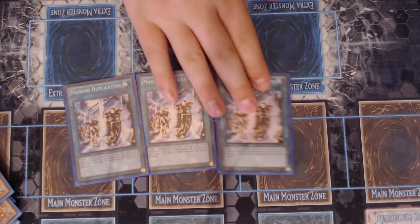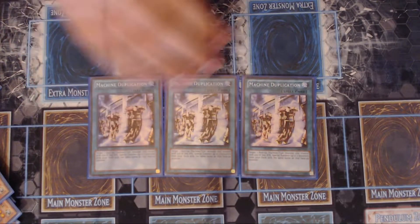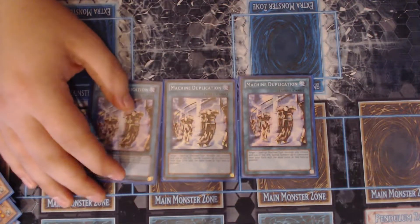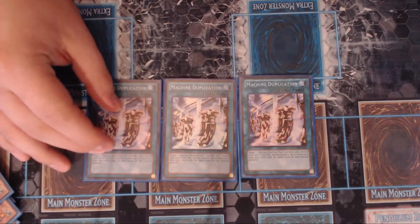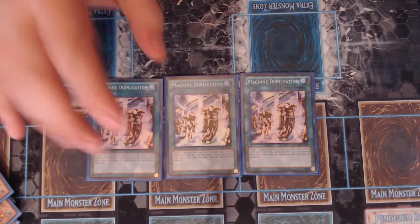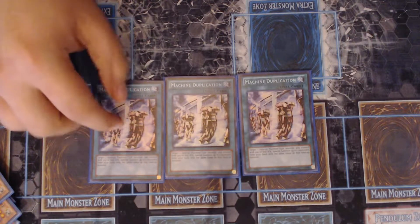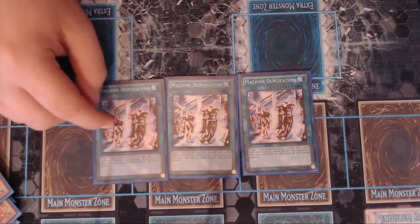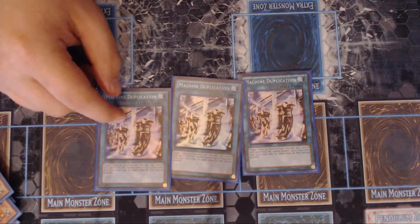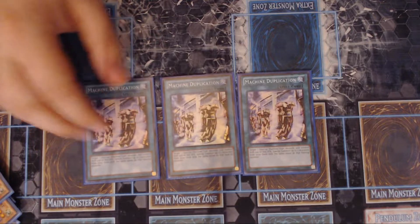Three Machine Duplication. Before, people played Machine Dupe in Cyber Dragons and it really didn't make sense because you only had one target — Cyber Dragon Core. I felt there'd be a lot of times I'd draw Machine Dupe with no target, which is a dead card, and in Cyber Dragons you don't want dead cards. Now that you have Cyber Dragon Herz and Cyber Dragon Core — that's two monsters you play three of each that can be Machine Dupe targets. Machine Dupe says you summon the name of the monster on the field; the name is Cyber Dragon, so even on a low attack monster, you summon the original Cyber Dragon from your deck and go up to two.